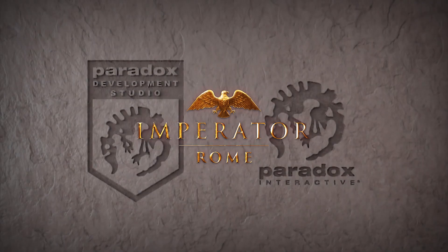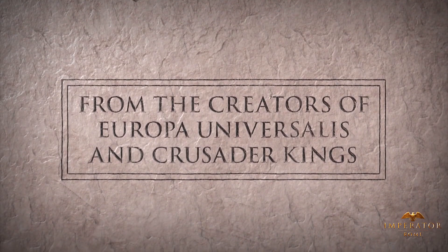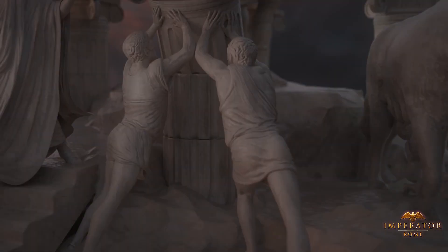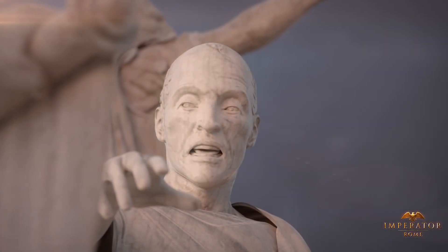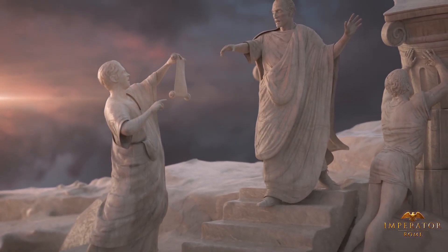Paradox revealed a massive amount of content at last weekend's PDXCon. Along with some more DLC for their staple games and the reveal of Paradox board games, we finally got the word on Paradox's newest grand strategy title that they've been teasing for a while: Imperator Rome. Imperator Rome takes place between the rise of Alexander's successor empires in 304 BC to the age of Augustus and the founding of the Roman Empire — roughly about 320 years at least for the base game.